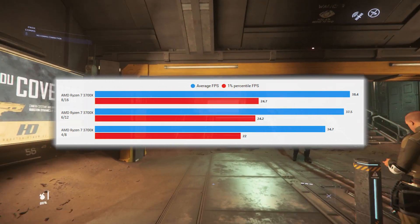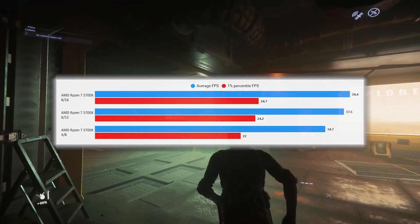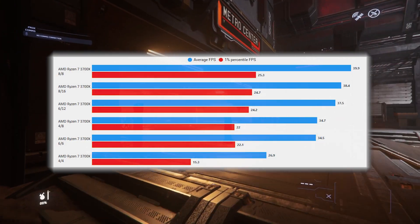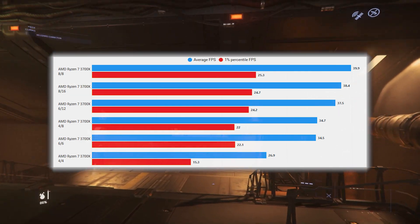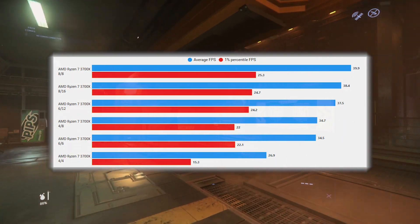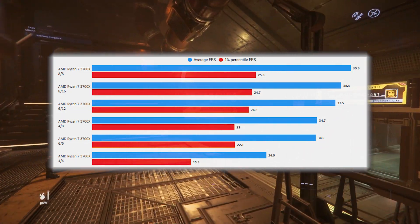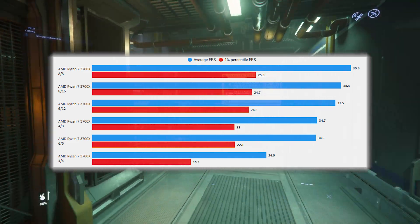Now let's add in the SMT off results — turning off the threading of the CPUs. You'll notice straight away that the 8 core 8 thread result at the top slightly performs better than the 8 core 16 thread. If you've done much fiddling around with your processor before, you may be aware that sometimes SMT off, or hyper-threading off if it's Intel, can potentially benefit performance.